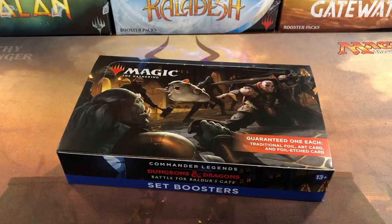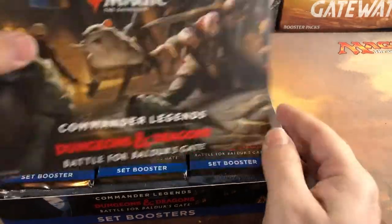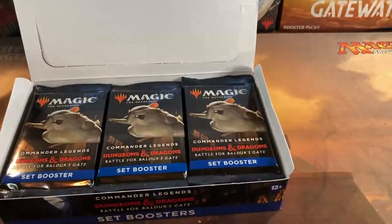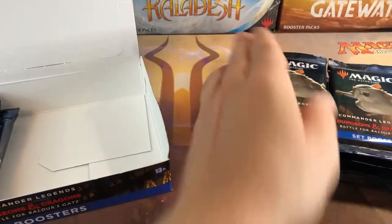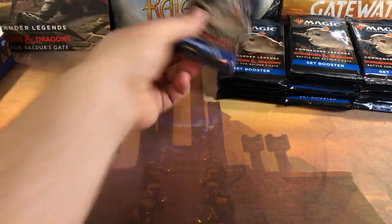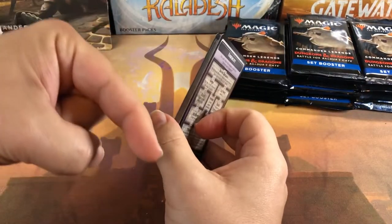Inside our set box we got our little Boo, a little blurb thing, a little advertising — that's about it, nothing exciting. The draft box got a lot more cooler stuff with it. But anyways, let's break in here and see if we get anything exciting. I know a little bit more about the set now than when I did the first set box opening — I knew nothing about the new mechanics, backgrounds, and all that.